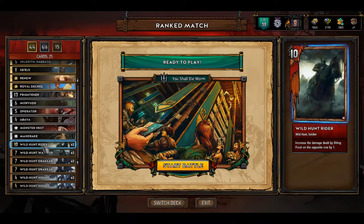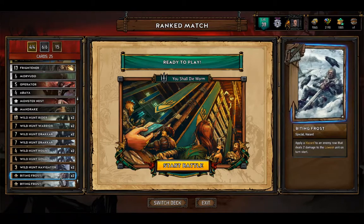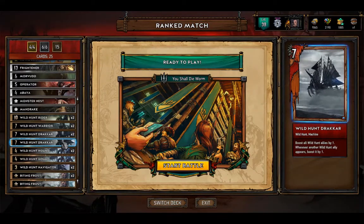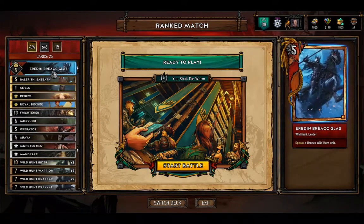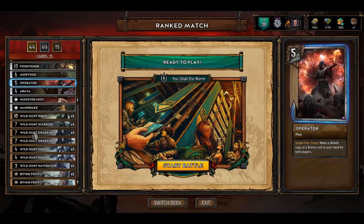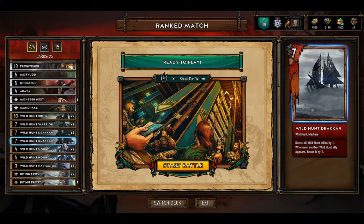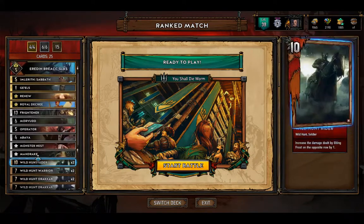The bronzes are pretty standard: 2 Wild Hunt Riders, 2 Warriors, 3 Drakkars, 3 Hounds, 2 Navigators for pulling out units, and Binding Frost to go along with the Wild Hunt. One of the win conditions outside of Imlarith is the ability to pull up to 5 Drakkars — one from Eredin himself, which is why this deck runs Eredin's leader, one from Operator which we can copy. The Operator play does show your hand a bit, since your opponent gets another Drakkar. The deck doesn't have Iris or Ciri Nova, so we'll see how it does.